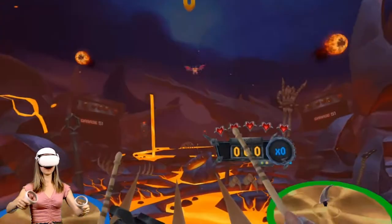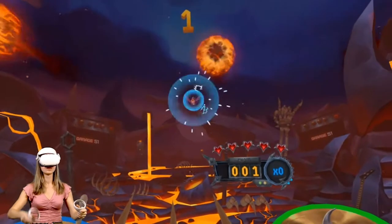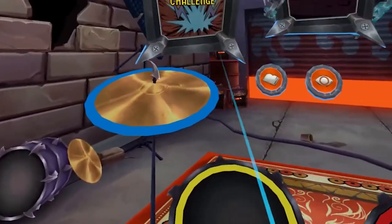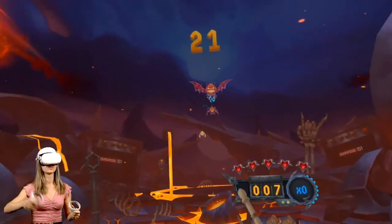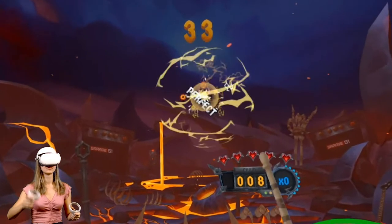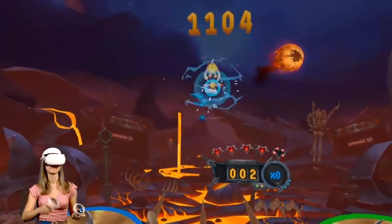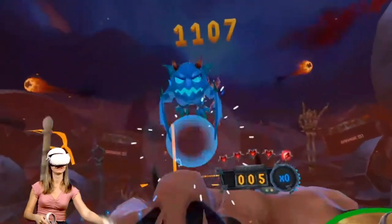The rules of Drums Rock are very simple. Monsters of different colors will fly at you and you gotta hit the drum of the same color as the monster at the exact moment when the two rings come into one, which will give you a perfect score. These beats are very well synchronized with the songs, so once you find the rhythm, it feels very satisfying.